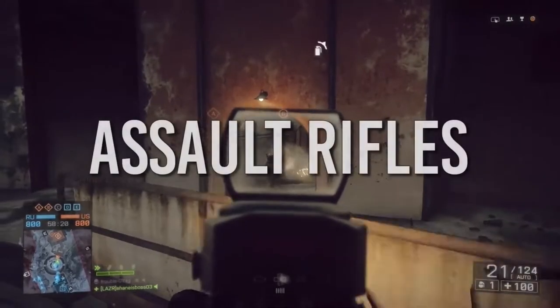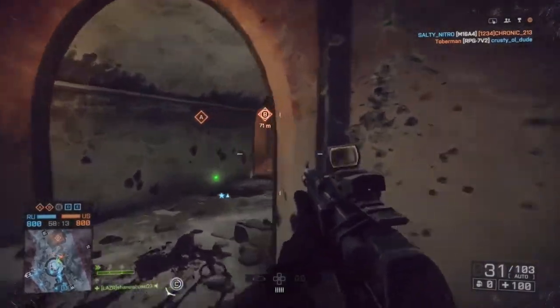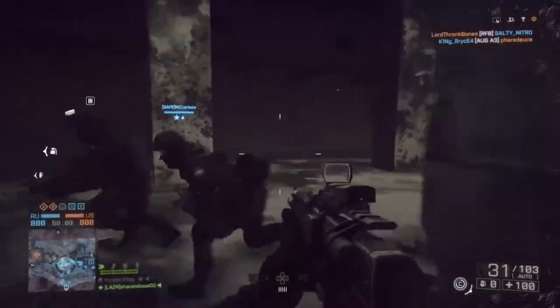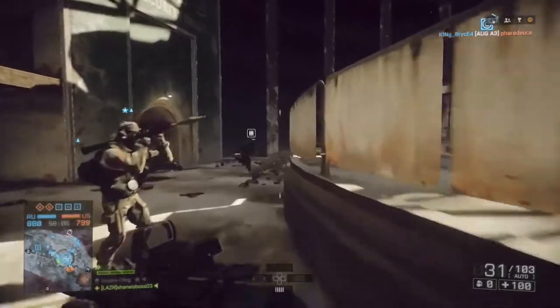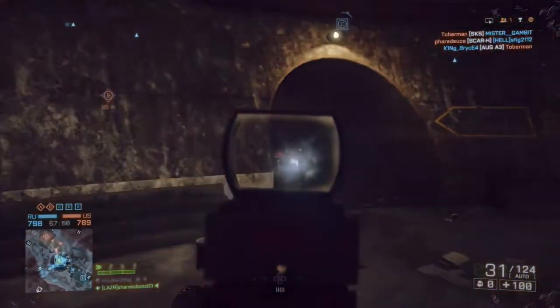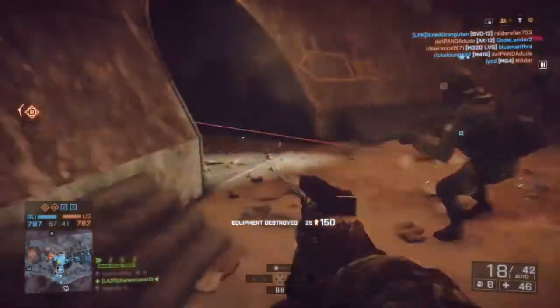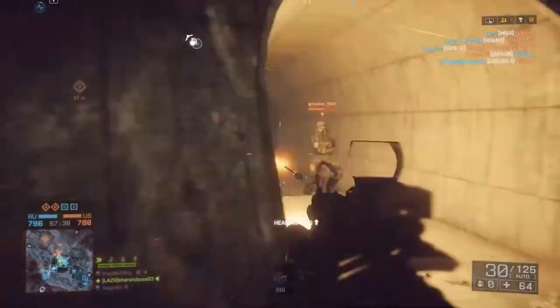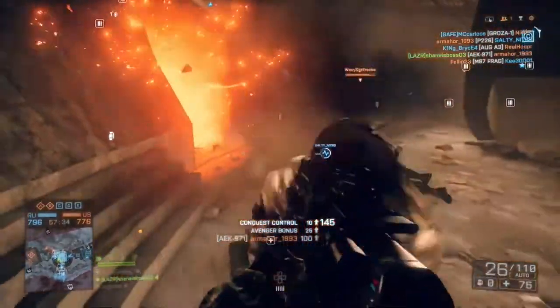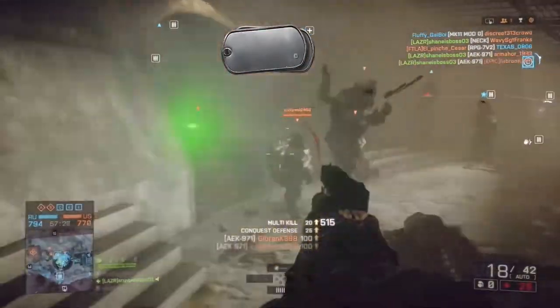Next we're going over assault rifles — arguably the best class of weapons in this game. The first is the AEK, definitely the fastest-killing assault rifle. The FAMAS is sort of impractical because of its long reload speed and small magazine, so the AEK is probably the best close-quarters assault rifle. If you have an aggressive playstyle it deals out a ton of damage really quickly. It's definitely good for close-quarters maps like Locker and Metro. The only downside is its long reload speed when you run out of ammo, but you can just melt people with this gun.